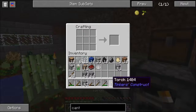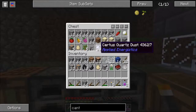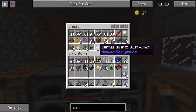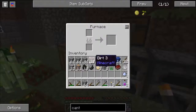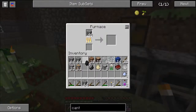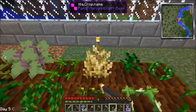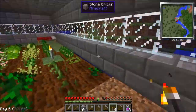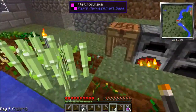Do we have any quartz dust? Yes we do. Do we have any wood and stone? We got wood. I just need to cook up three pieces of stone — so let's do that. It's actually dark over here, let's light this spot up. Let's head back down.